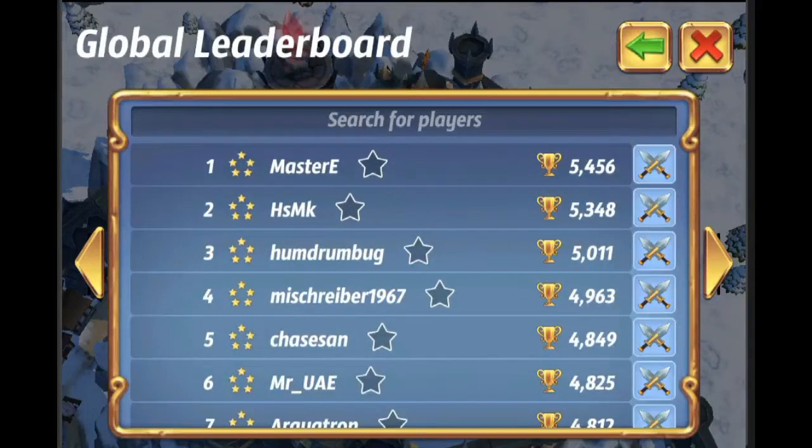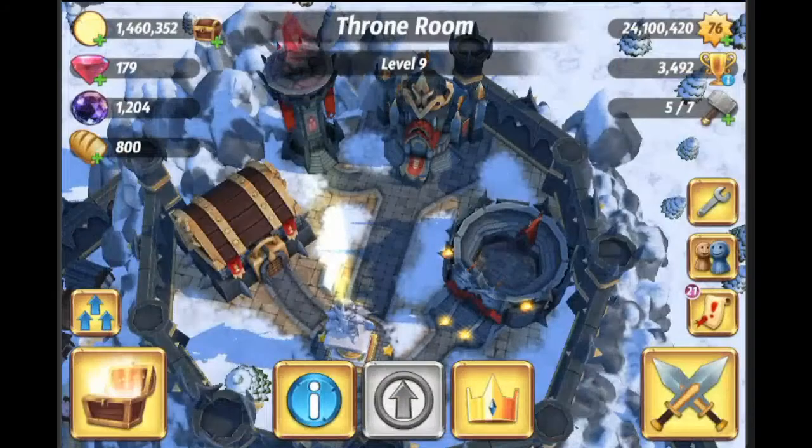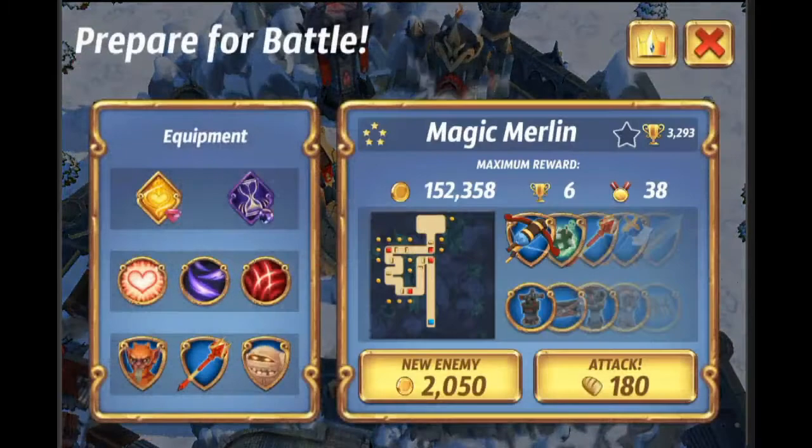You can actually attack anyone you want on the leaderboards at any given time. You can also search for a player on the leaderboards. What we're going to do is just use the random matchmaking here. We're going to go in and look for gold — use the gold to upgrade your towers and your defenses.